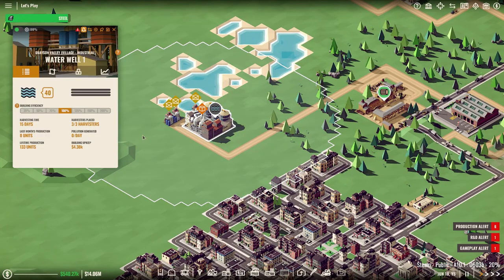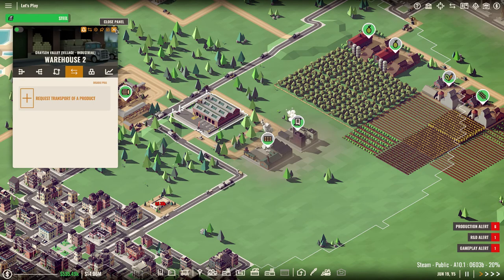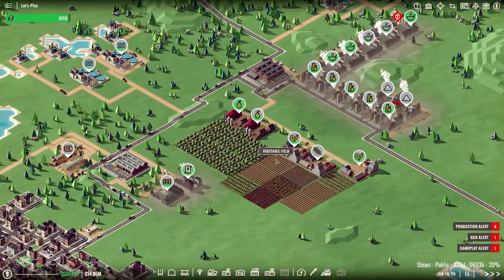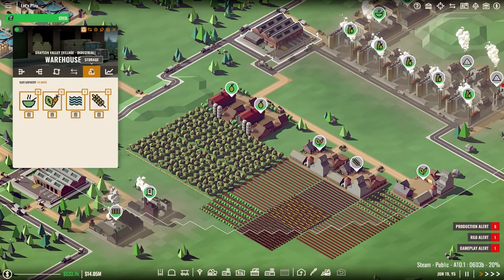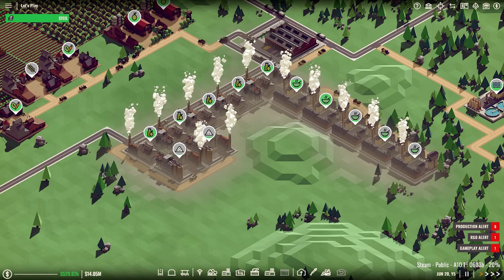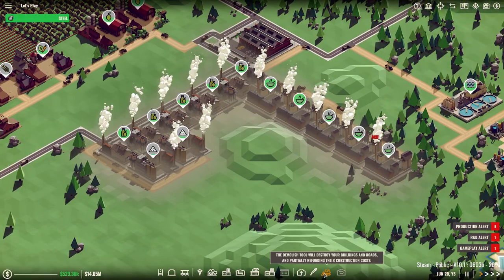We have way more water than we actually need over here — it's almost a waste. What else can we do here? How much wheat do we have in here? We have plenty — let's put another flour production thing down. Why not?